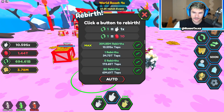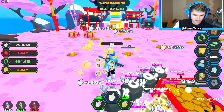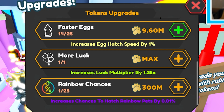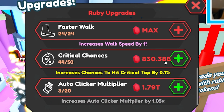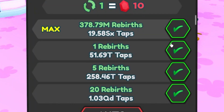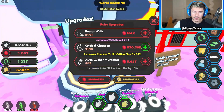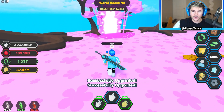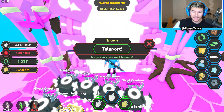As we were clicking we got more rebirths — we're at 694 billion. All we need to get to is 1 trillion. I'm buying this rainbow chances upgrade. I do have gems to get these upgrades a little bit more. I want to get this auto clicker multiplier up, then I'm going to rebirth 100 billion. And there it is — 1 trillion! Critical chances at 47 out of 50. So we have a lot of chances, and now we can go to the mines — the new area.